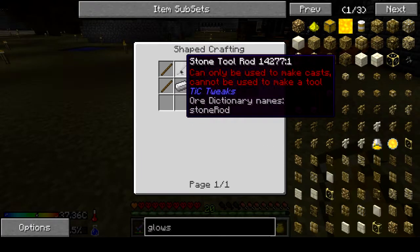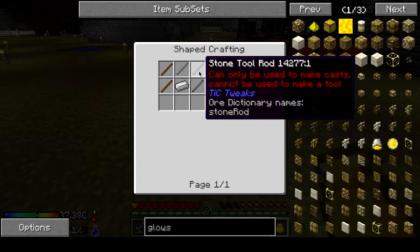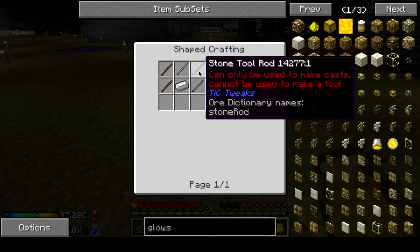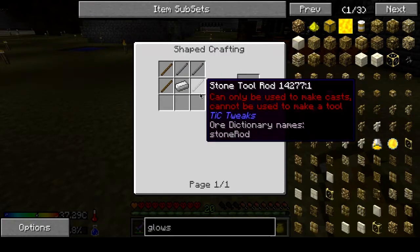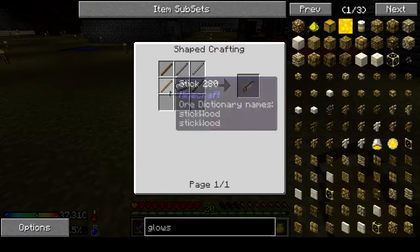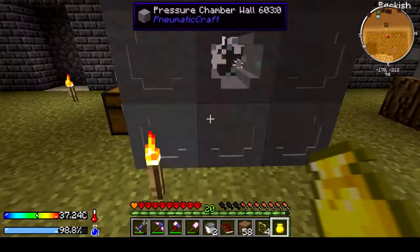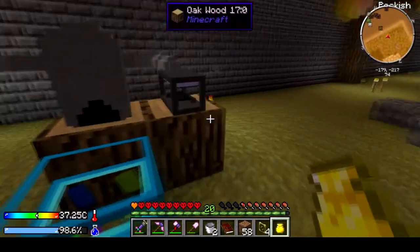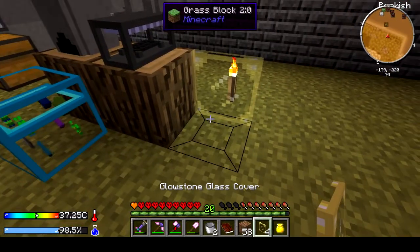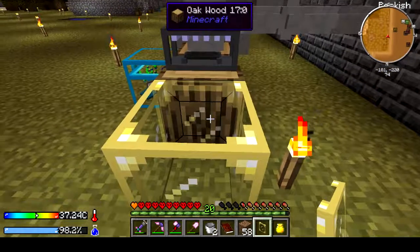You just need stone rods — you can use tool rods, or you can use cobble and put it on top of each other like planks to make the rods. It's three of those, iron, and two sticks — that's all it is. Take this, put it underneath, and that will actually trim it down to being a glass cover, which gives us four of what we need.